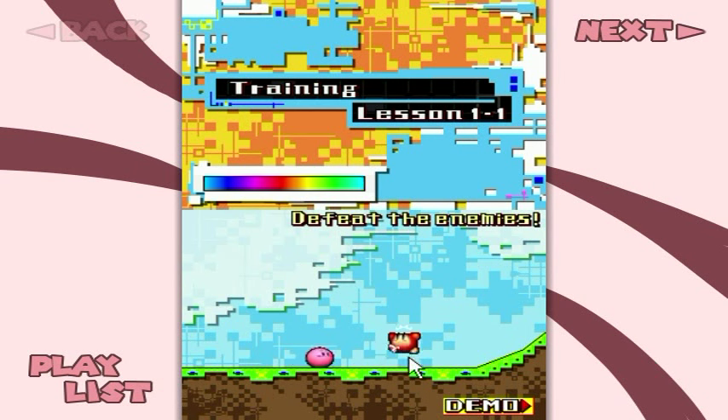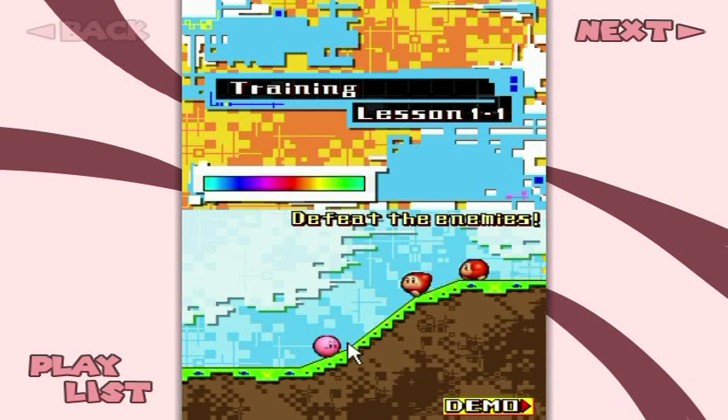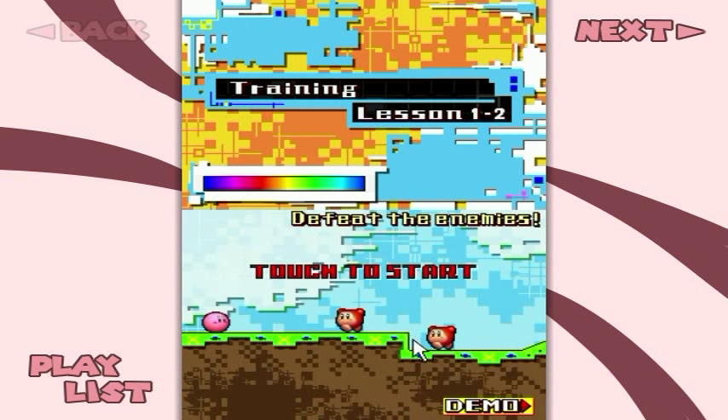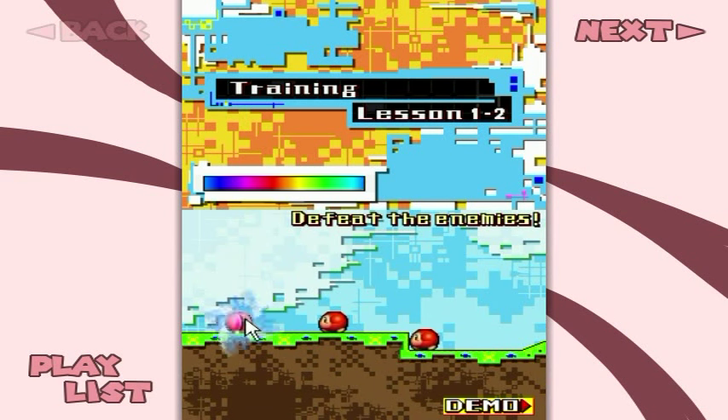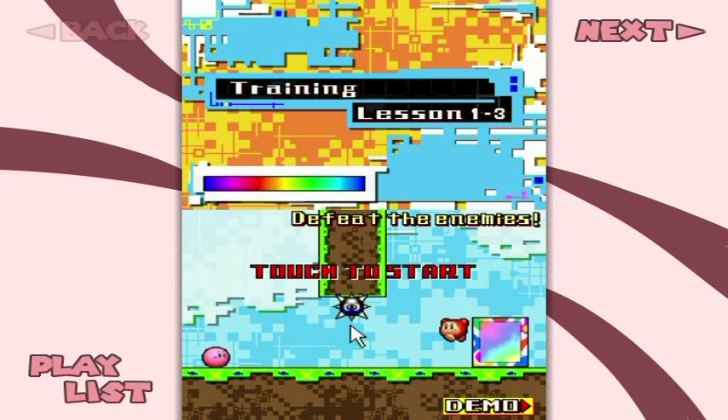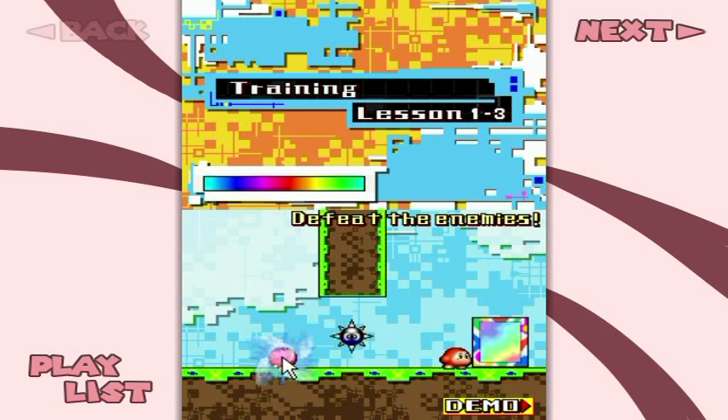Here we go! Boop, boop, boop! And also boop - that works as well! Going through doors will make progress happen. Or you can find secrets and stuff like that, but that's for the future. Look out for spiky Gordo there - he will hurt you unless you time your way through it!